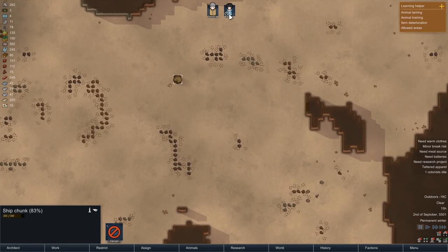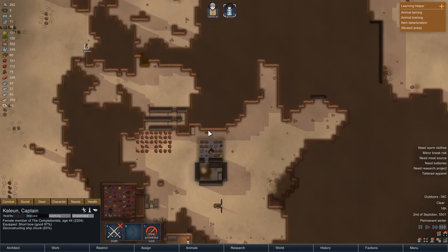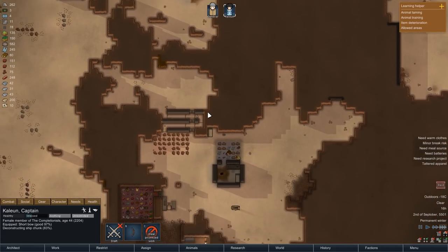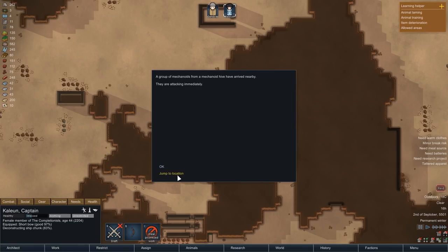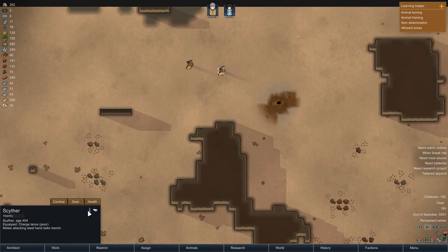With the hauling inside of the base taken care of for the moment, we then have another job for Kalian. There is some ship junk just outside of our base, and I think we will now have her deconstruct that and bring the contents back to the base. Unfortunately our plan is quickly interrupted — another raid has started, and this time we're not facing a tribe of pirates; this time we're going up against two mechanoids.